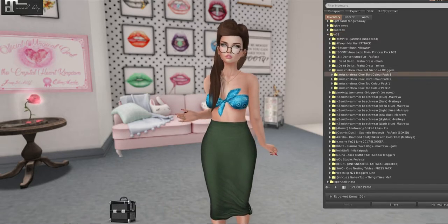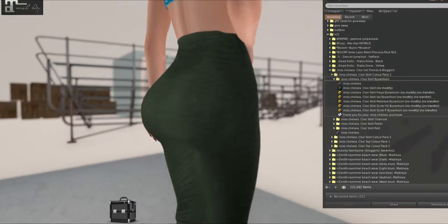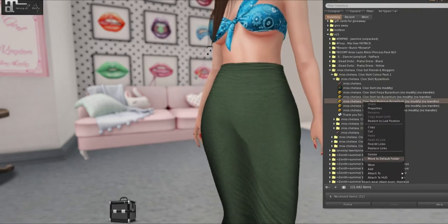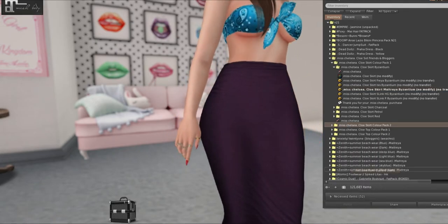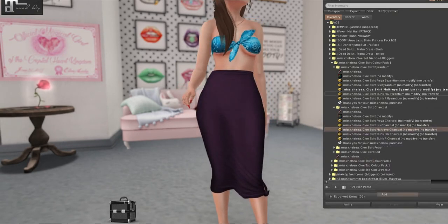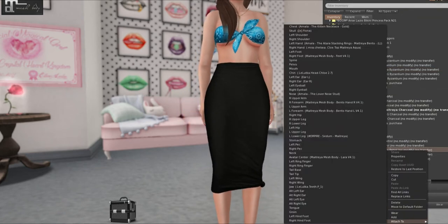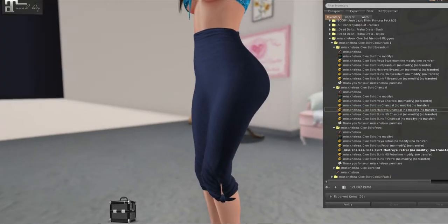I'm going to have to backtrack quite a bit, but we'll continue on with Miss Chelsea really quick. Let's go over these skirts — look how gorgeous this is. So the one I'm wearing is army, but this is Byzantium. Oh my gosh, these are beautiful. I have it in coral and you guys know this is the one I'm going to be leaning towards. This is so sexy, I can't get over it.